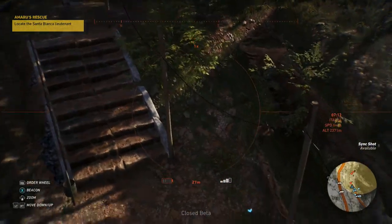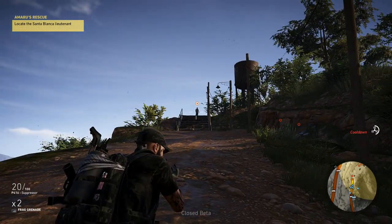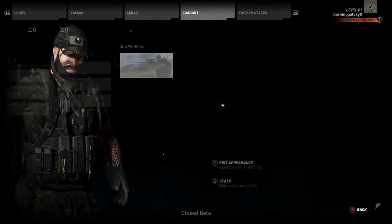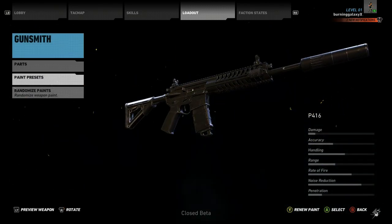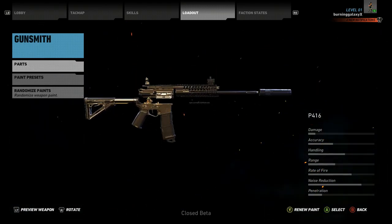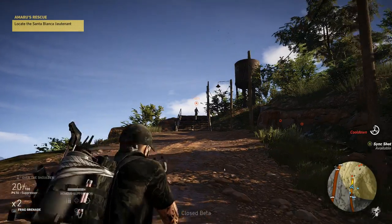Oh, my drone is almost empty — no. Let me check the suppressors on this gun. Let's see — the suppressor is on it, nice nice nice. As you can see, if you know previous Ghost Recon games, it's got the gunsmith again, so you can change a lot of the attachments.